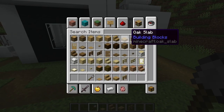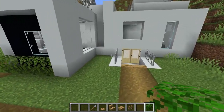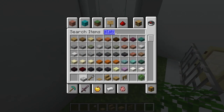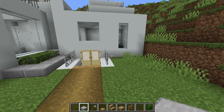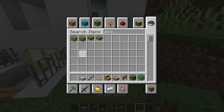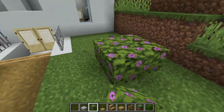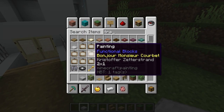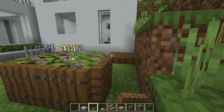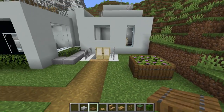We're going to be greebling the outside — just go like that because we can. If you want you can do slabs on the outside; I think smooth stone looks the best. Put it around like that. Over here we can do a flower garden with azalea leaves. Let's do it one further and this time we'll use trap doors.